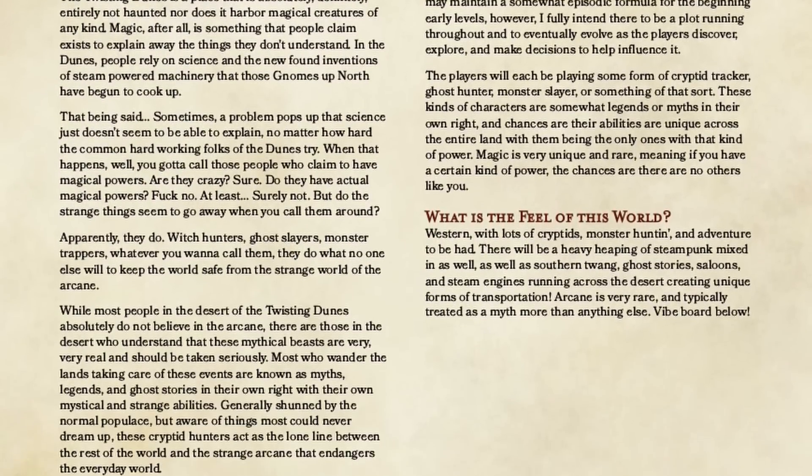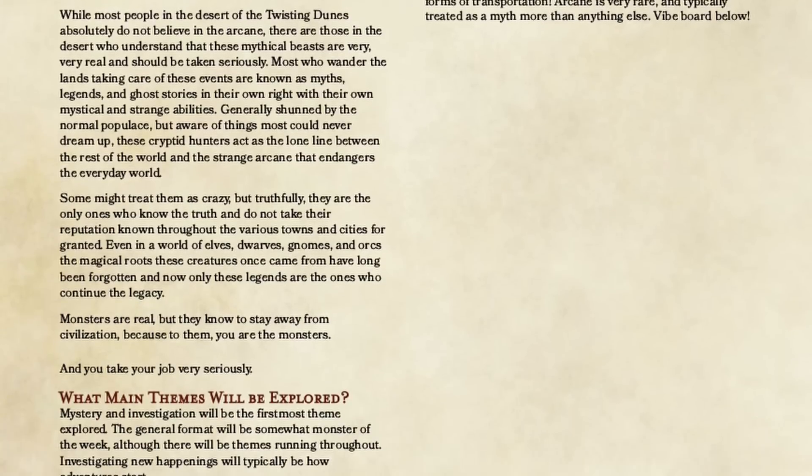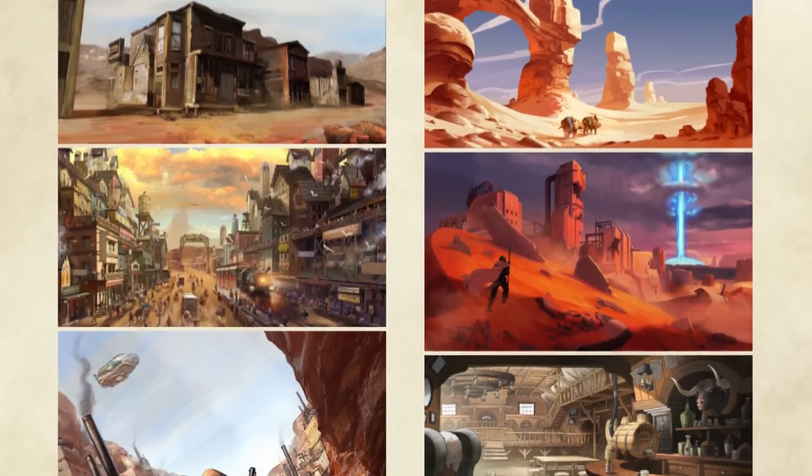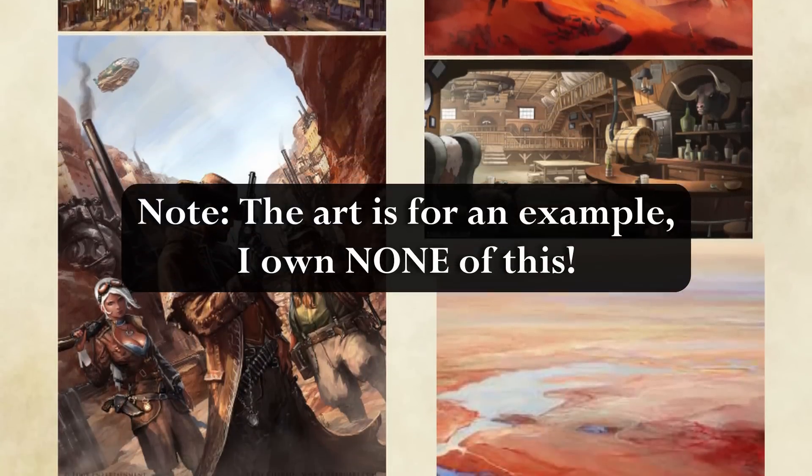Let me give an example. I once ran a game that was Western-themed, and the way I did that was with what I like to refer to as a campaign pitch. This is a brief description of the campaign, the type of things players can expect, and then a mood board. The mood board specifically is so important because the visuals help people really understand what we're looking at. They see it and go, 'I know it's a desert-themed Western — we're going to go into a town, there's probably a crooked sheriff, or we'll have to fight off some bandits.' They know what to expect and can invest in that for themselves.